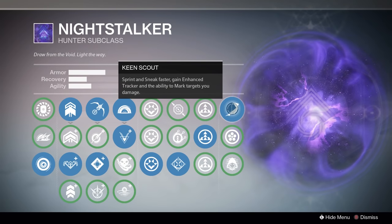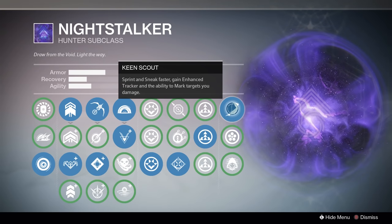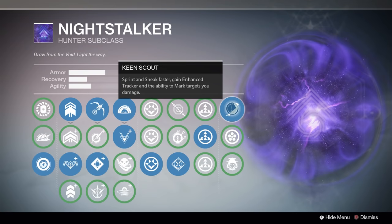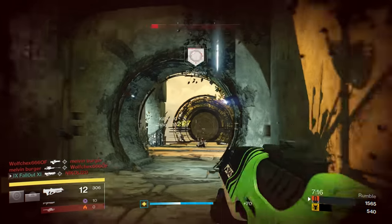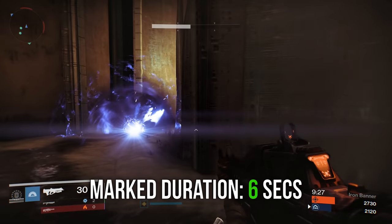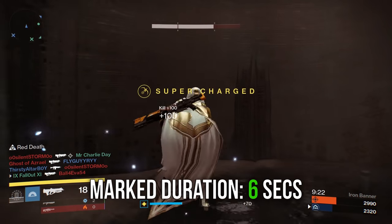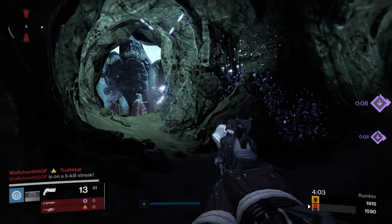Let's take a look at the next column of choices, and we'll start off with Keen Scout. Sprint and sneak faster, gain enhanced tracker — aka radar — and the ability to mark targets that you damage. Having the ability to mark targets is incredible. Even though marked targets will still be able to tell that they're being marked, it's still really useful. The mark only lasts for about 6 seconds, but knowing exactly where your enemy is for those 6 seconds is great and you can get some really satisfying kills. The enhanced radar is also really helpful — you'll get a better idea of where your enemies are on the map, and damaged enemies will even appear as a tiny little dot.